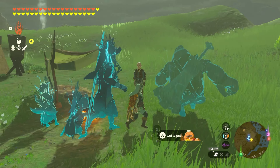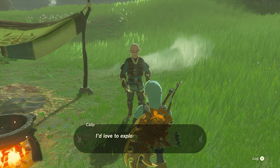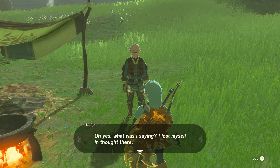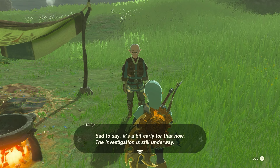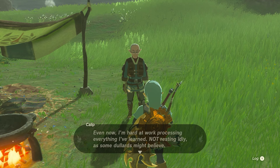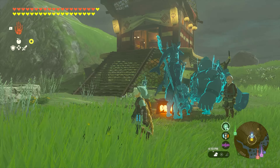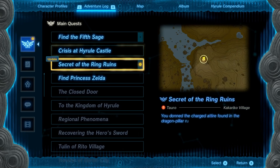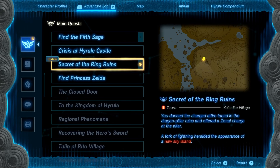Now we're all set. We talk to this researcher — he's found the base of operations for surveying the new sky islands we discovered. He says only he could fly up there to do research. Since last they met, he's been keeping up his investigation of the ruins. The mission notes say we donned the charged attire found in the dragon pillar ruins and offered it at the altar — a fork of lightning heralded the appearance of a new sky island. So we're just heading to the sky island.